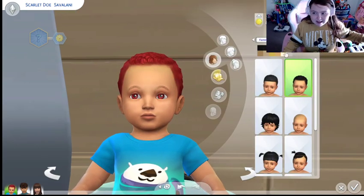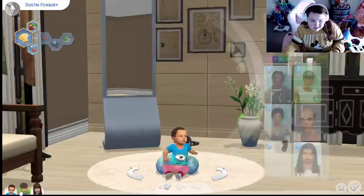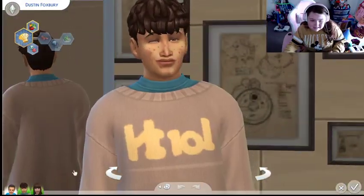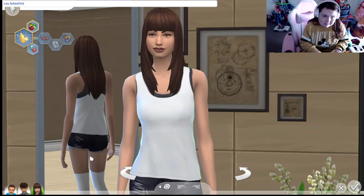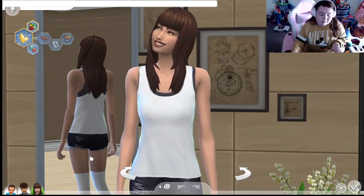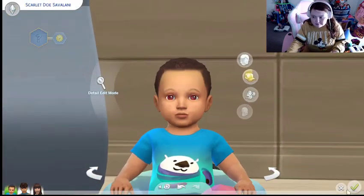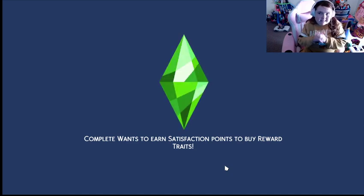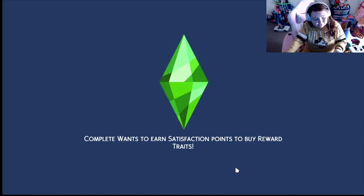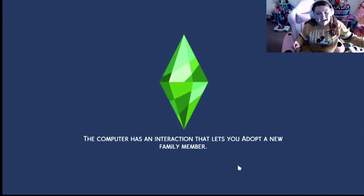I have no idea where she got her red eyes because I don't think anyone in the family has red eyes. I'm so curious about that because the dad has brown eyes and the wife has brown eyes. Let me do CAS fulleditmode. Can I now change your eyes, little baby? I'm going to have to exit out of this for a minute because I want to go into CAS fulleditmode because that eye color is not correct. I don't know why her eyes are showing red — girl looks a little devilish. We cannot be having that.